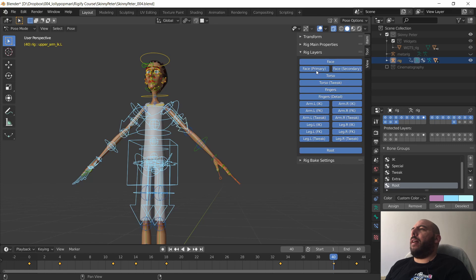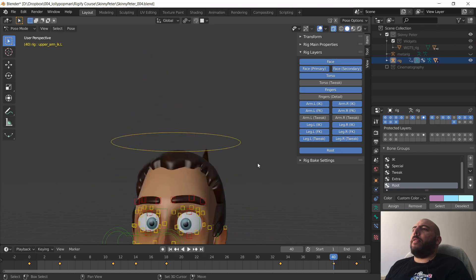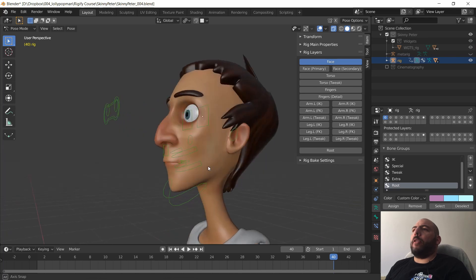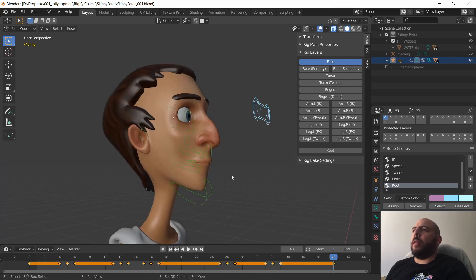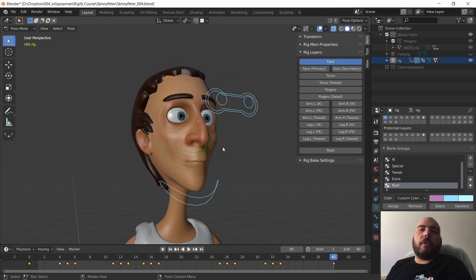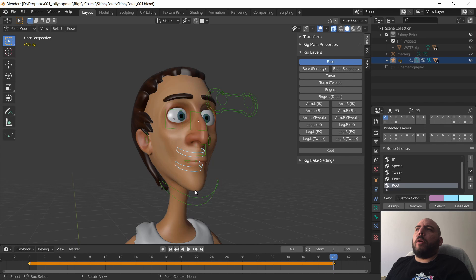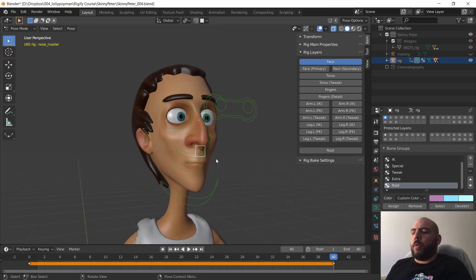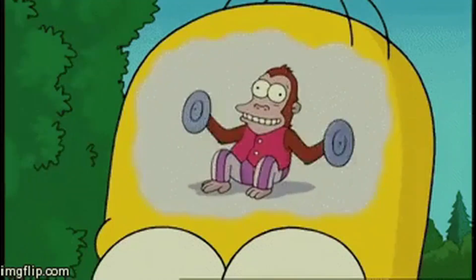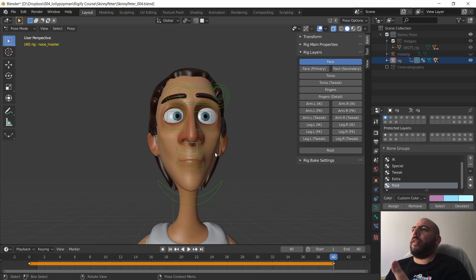Another issue is the layer setup — there are too many layers, it's too convoluted. We have two tweaks for the legs, two tweaks for the arms, tweaks for the fingers, tweaks for the torso, face primary, secondary, and so on. If you look at the face controllers by default, they're honestly kind of useless. You only need the eyelids and the basic eyebrows to give a general expression. Why would I want to see the teeth at this point? Why would I want the ears? Nobody is going to touch the ears during a blocking stage.